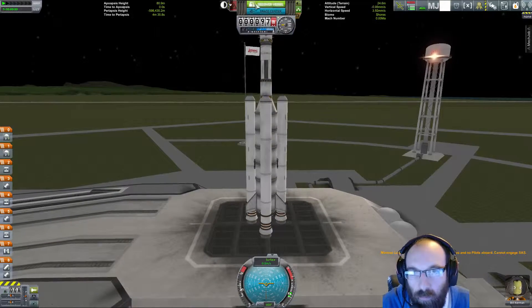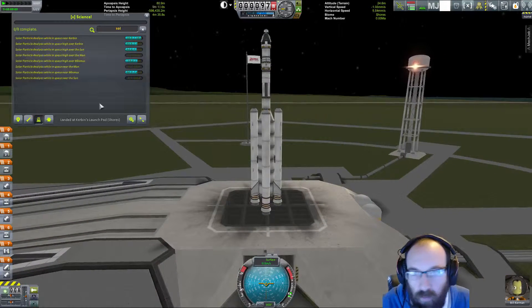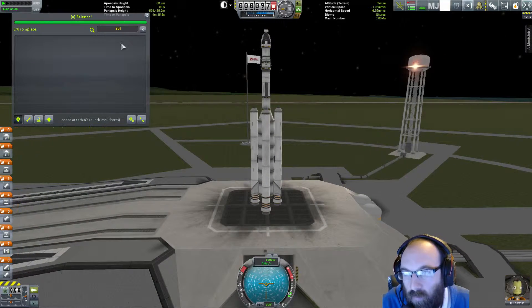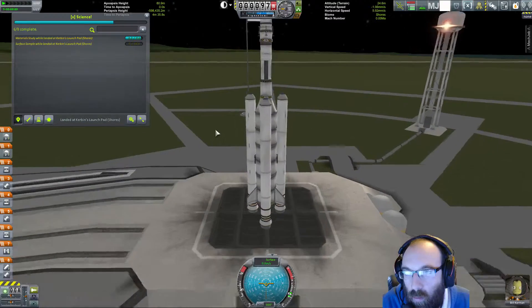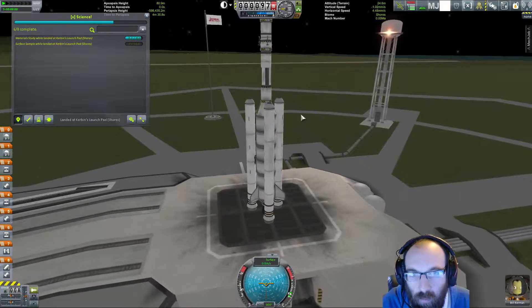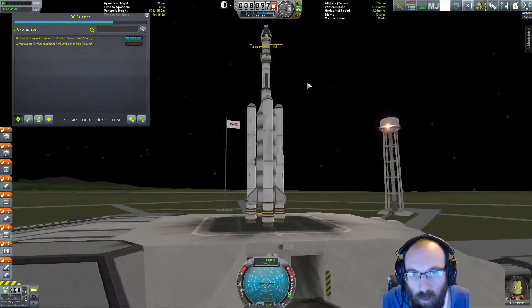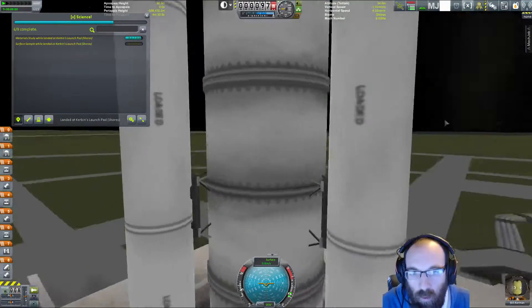Bill's jumped on board. Let's just see if there's any science, because we're going to recover this vessel. A surface sample is the only one we could do — oh, we could do a material study. There must be a way. Free camera — there we go.